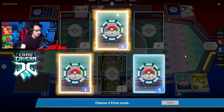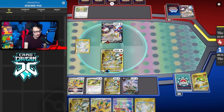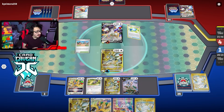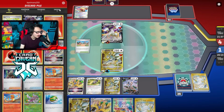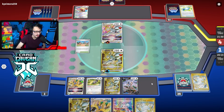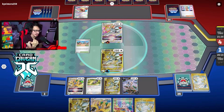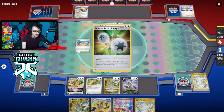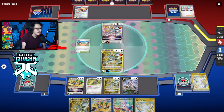Let's see what our prizes are — Arceus and another Iono. Killing the Bibarel there was pretty good. They found the Stadium — it's not good. Oh my God, I Judge'd into Stadium, Rare Candy, Pidgeot? Why? That's so annoying. I literally gave them the four perfect cards — Stadium, Research, Pidgeot, Rare Candy. Either way, I Judge'd the nuts. They're probably not going to bench a Charmander. If they do bench a Charmander, we can win. We can still Path-Iono them. I could win the game flat out if I go Skovin to Boss.